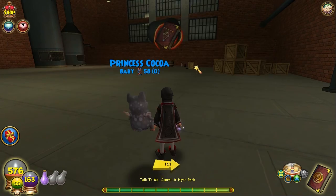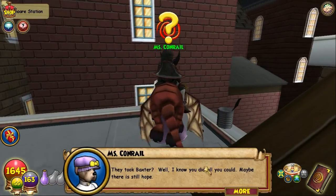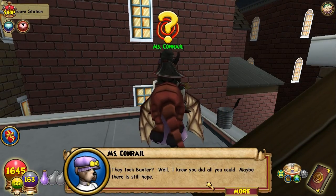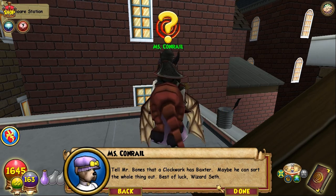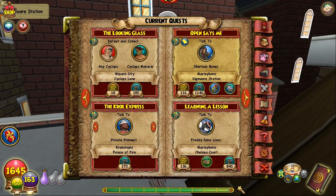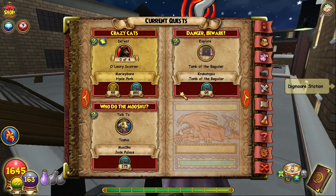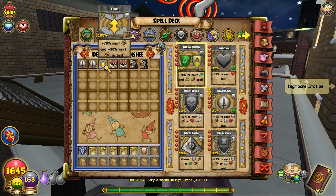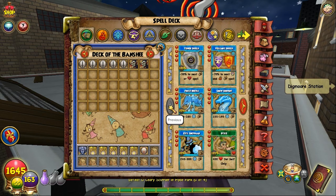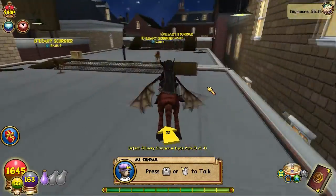Let's go talk back to Ms. Conrail. I'll cut ahead to her — obviously it's a long walk. She says: 'Baxter — well, I know you did all you could. Maybe there is still hope. Tell Mr. Bones that the clockwork has Baxter. Maybe he can sort the whole thing out. Best of luck, Wizard.' Now I have to do what I believe is the last quest for this arc as far as main quests go. We still have a couple of side quests to take care of.